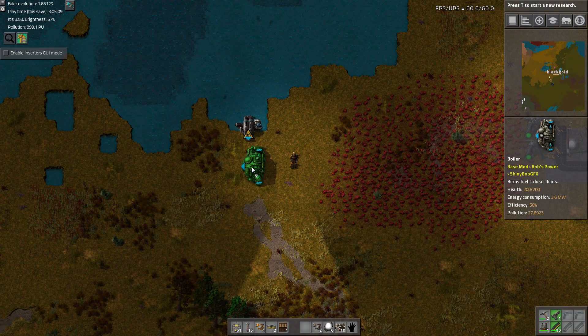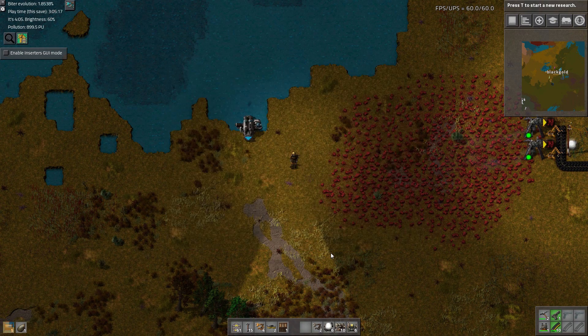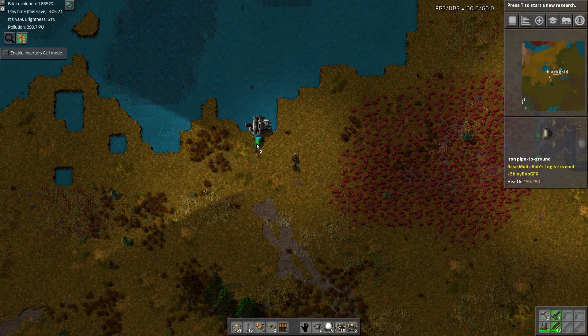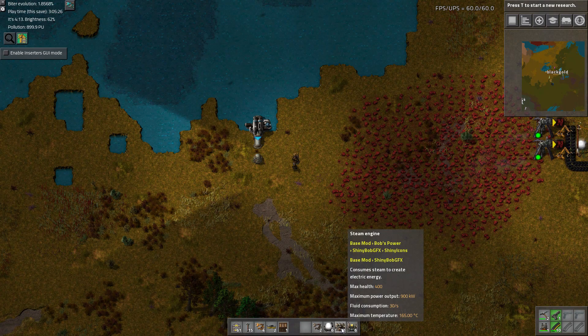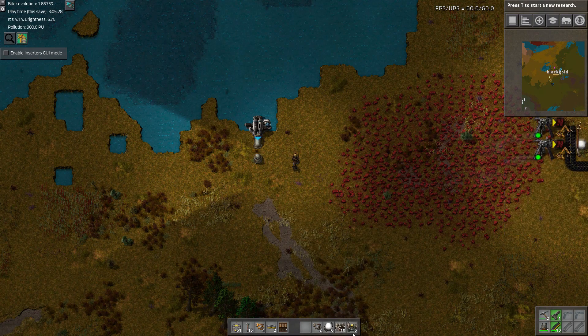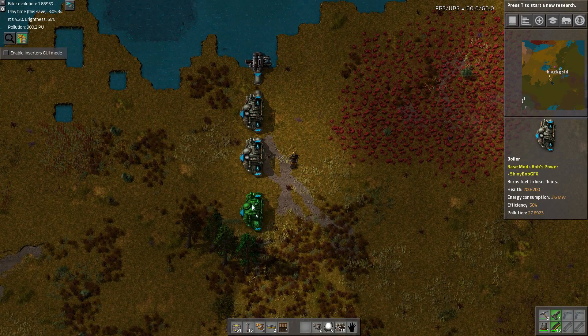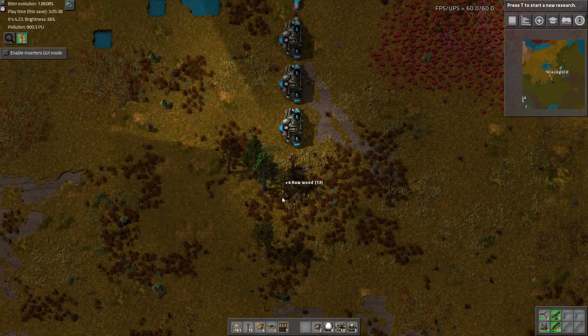I'm going to space that out a little bit. I'm going to make an underground pipe, just so I can walk through if necessary. Even though I can jam them together, I just like to space them out. I'm not trying to min-max the setup yet, so it doesn't really matter.